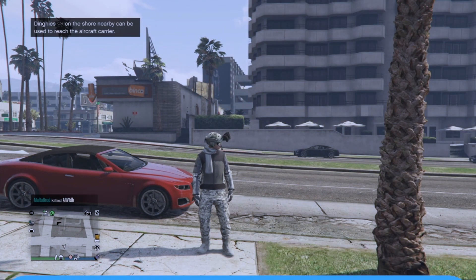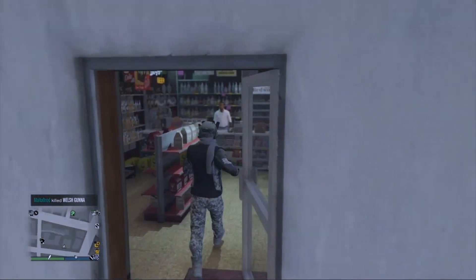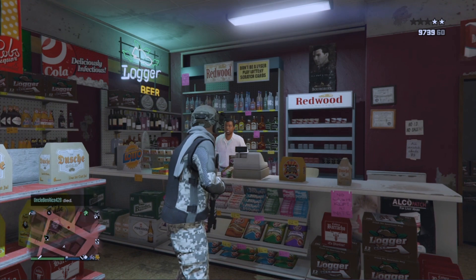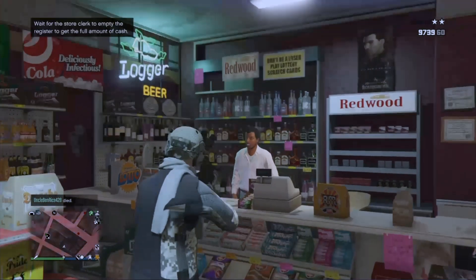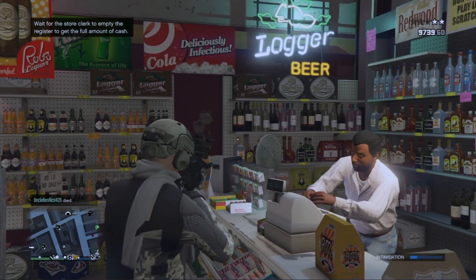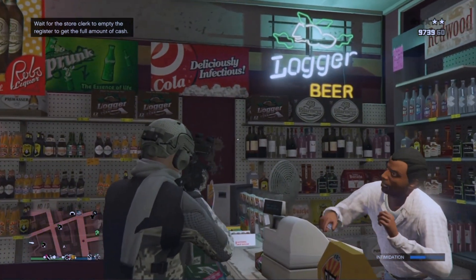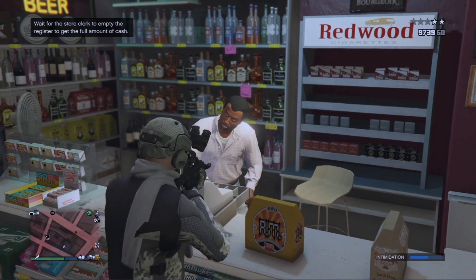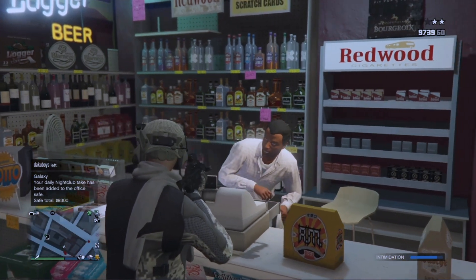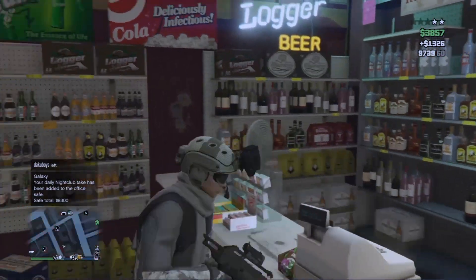Step number four: take the gun to the store and go to the clerk. Okay, here we are. Hello, Mr. Store clerk. Here's - look at my gun. I don't want it. Like, just look at it. Look at my gun. These are all the instructions that told me to do this, right? Is it working? Like I'm just showing him my gun. Why are you scared, sir? Like just look at my gun. So I'm just showing you my gun. What's your problem? HOLY SHIT!